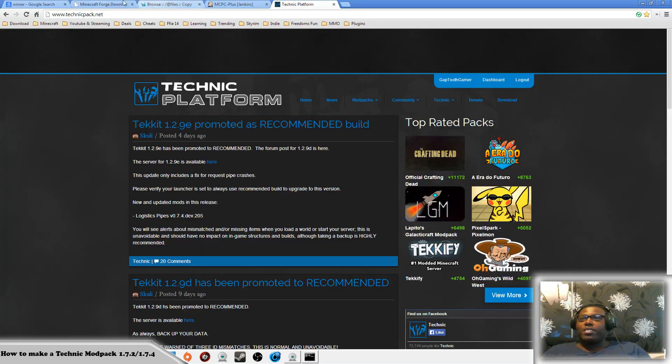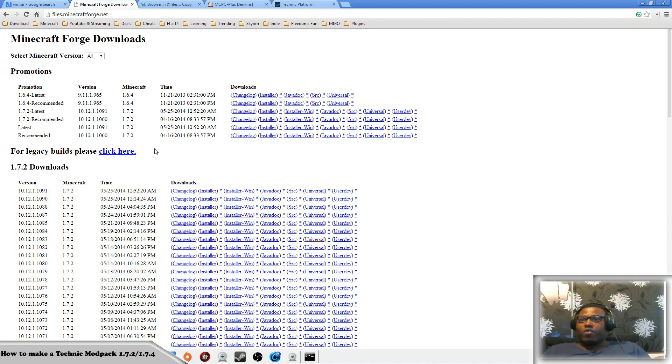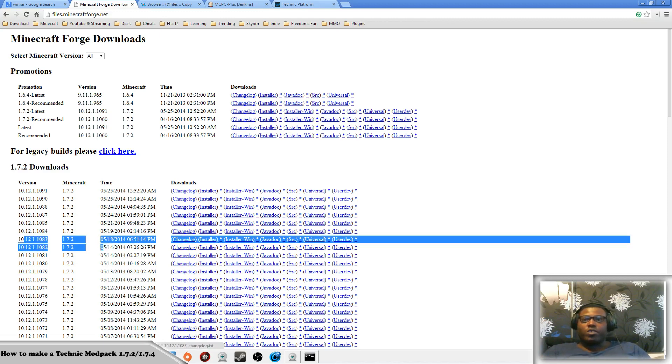First of all, load up the internet and go to WinRAR. The links for 64-bit and 32-bit WinRAR will be in the description below, so look at those links. Once you've done that, make sure you go to your Forge — whichever version of Forge you're running, either for the client-side Minecraft or for your server modpack, use either one. I've already downloaded Forge so I don't need that.